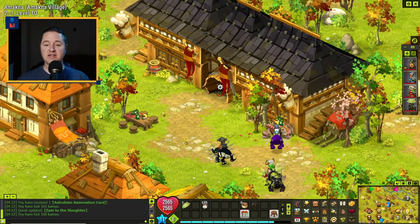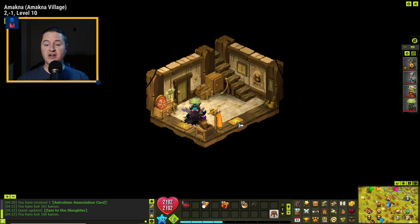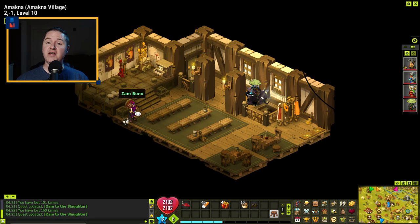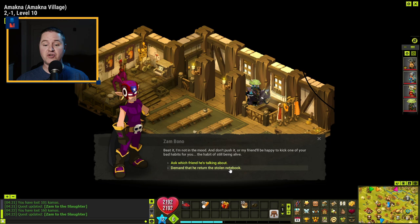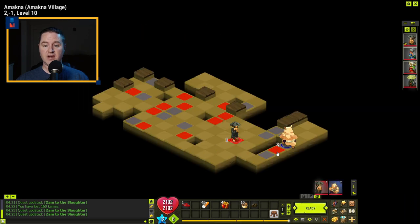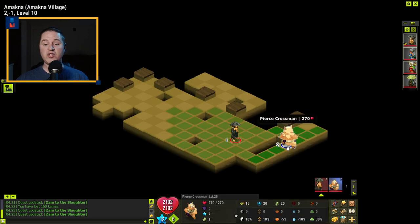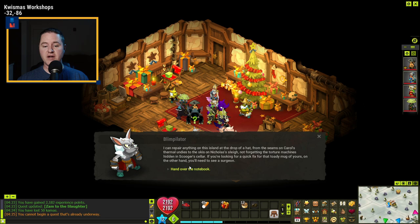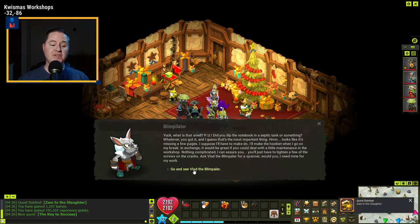Once you're at the Amakna Inn, go inside the main building, take the door on the right, and go up the stairs on the far right. Here is Zambono. Talking to him leads into a fight — demand that he returns the stolen notebook. He's level 125 with 270 health, so not too big a fight. Once the fight is over, you get the notebook, which you take back to the Blimpolator inside the Quissmas Workshop. Hand over the notebook — that completes 'Zayam to the Slaughter.'